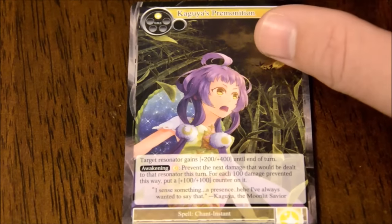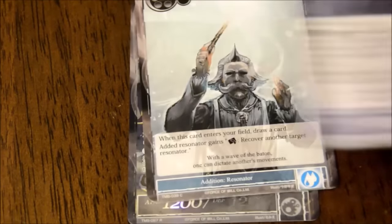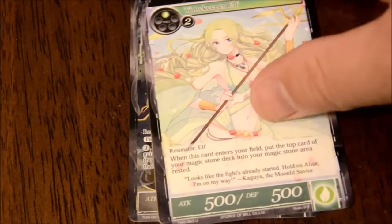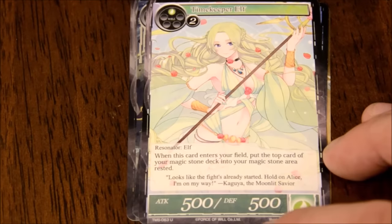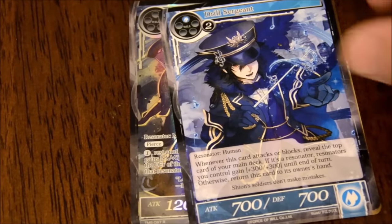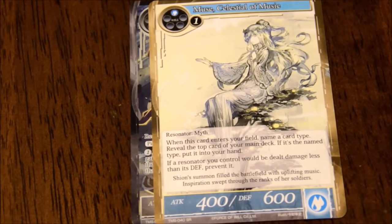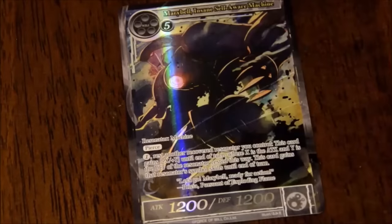Here's a new one - Kaguya's Premonition. Target Resonator gains plus 200, plus 400 until End of Turn. Servant of Sacred Moon. Time Keeper Elf - this is like mana acceleration. Drill Sergeant - also new. There's a new one - Muse, Celestial Music, super rare. Once a card enters your field, name a card type, reveal the top card of your main deck - if it's that named type, put it in your hand. If it's a resonator you control that would be dealt damage, prevent it. And this is the Insane Robot foil in full art.